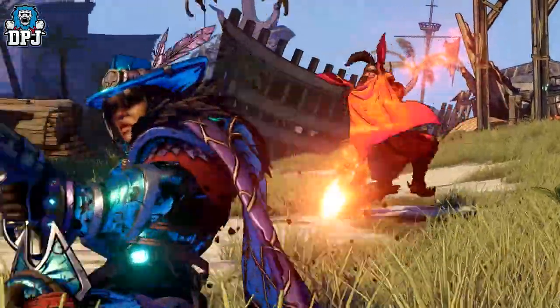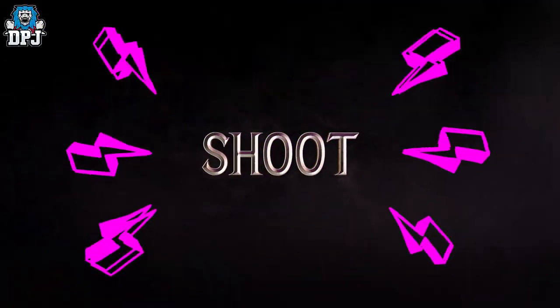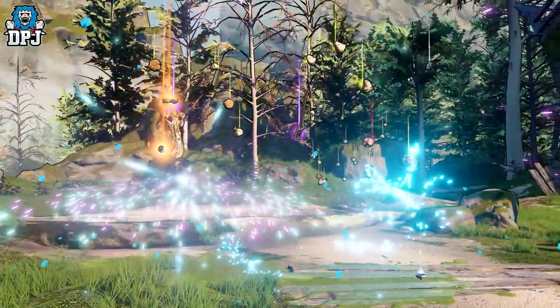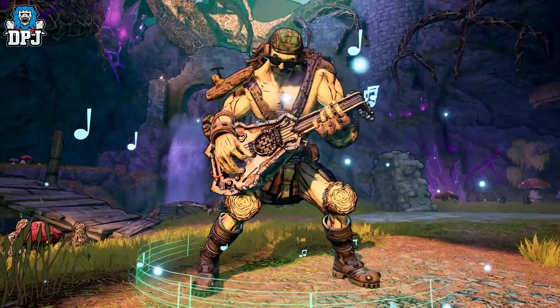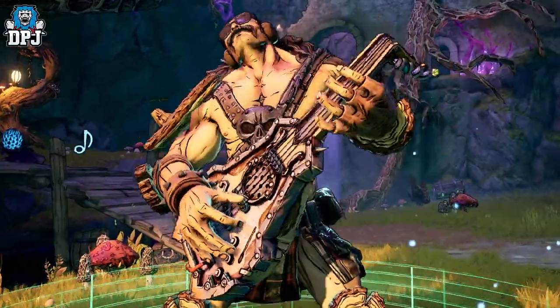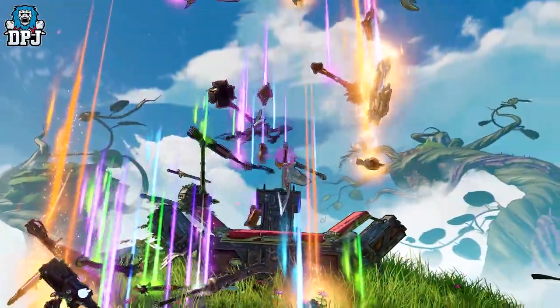I actually see a couple of weapons straight from Borderlands 3, I believe. Tiny Tina's Wonderlands — this was PS5 gameplay. This is released on March 25th, 2022. It seems as though there's going to be three editions: standard, next level, and the chaotic great edition.